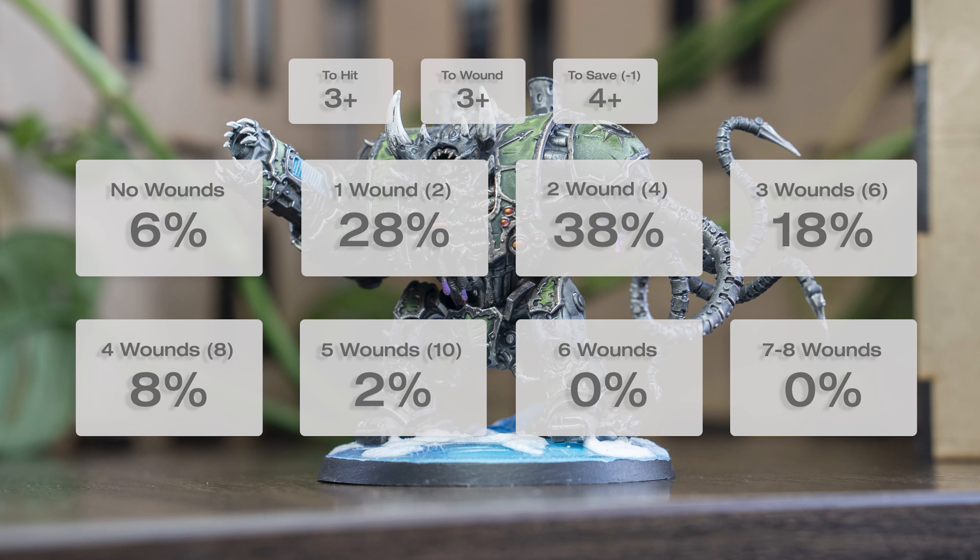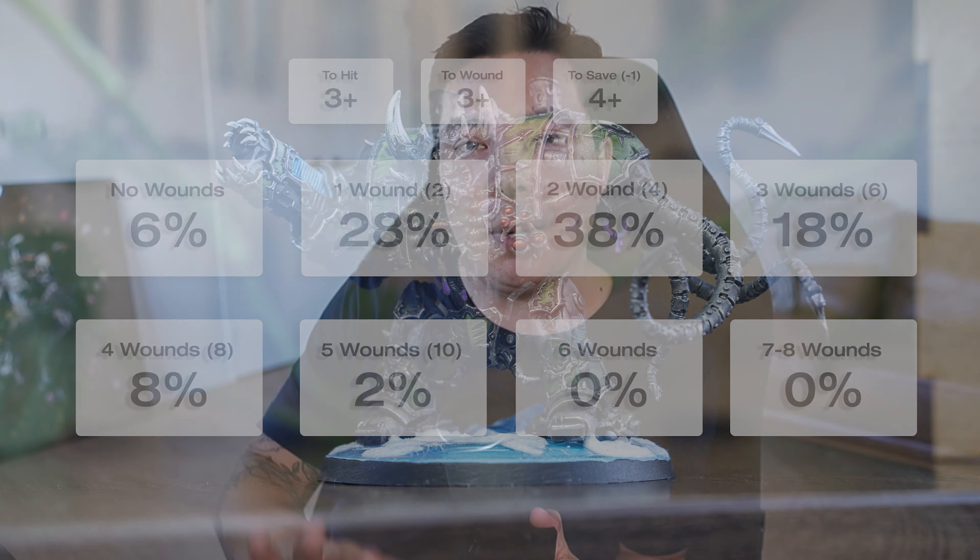The power scourge is more of an anti-infantry weapon with flat two damage — pretty good at taking out things like Space Marine infantry and plague marines. You're hitting on 3+, most likely wounding on 3+, potentially even 2+ if you bring toughness down, but they save on 4+ with only minus-one AP. The scourge is okay at getting a couple of wounds through but would struggle to clear a whole five or seven-man squad unmodified. With the contagion bonuses applied those numbers improve significantly.